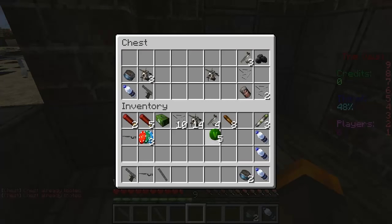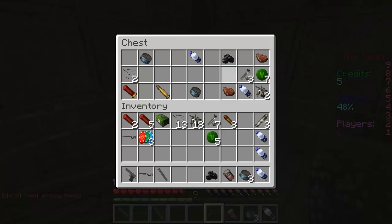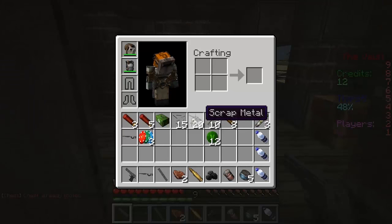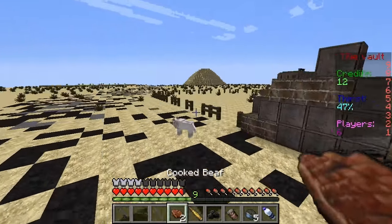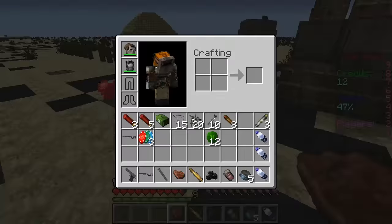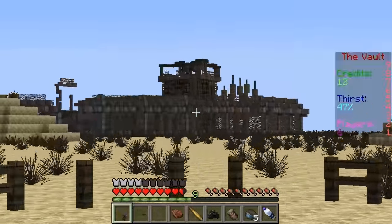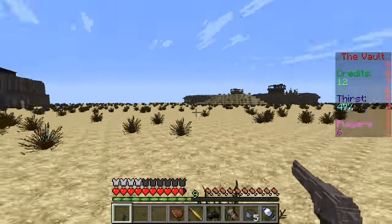We're going to get ourselves some vault credits, some junk to collect, some food, and some berries. There's a lot of stuff in here - lots of food and more junk. Some scrap metals - we can definitely do a lot with that to upgrade. There's another dog here too, they're kind of all over the place, but I know it's difficult to collect them.